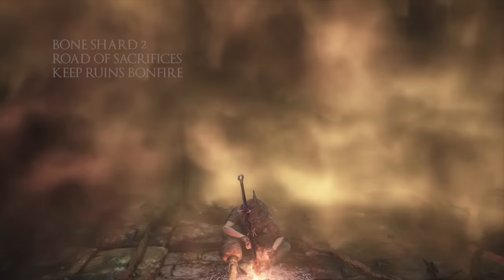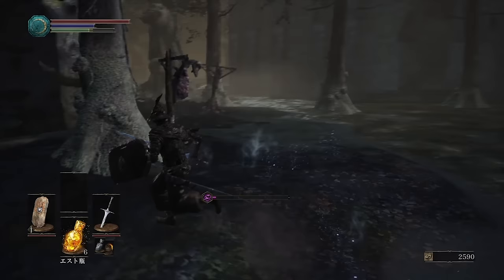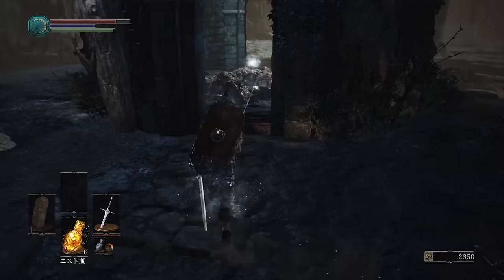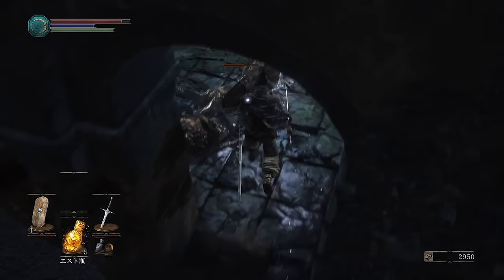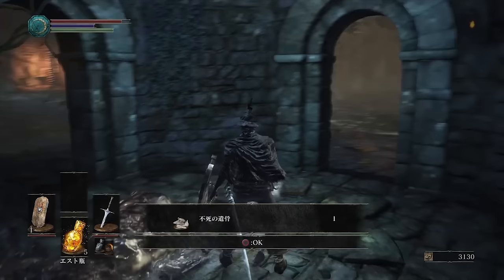Undead bone shard 2 will be on the road of sacrifices near the keep ruins bonfire. This is the swamp area and it's pretty hectic and confusing, so I'm going to be putting up a map made by redditor DJ Franza. From the keep ruins bonfire you're going to turn right and there's going to be a tower with a ton of slugs inside of it. Kill all the slugs or don't — the bone shard is in between all of them, it's the glowing item in the middle of all eight or ten of them.